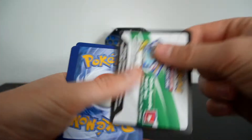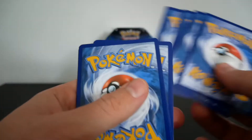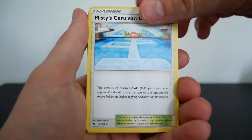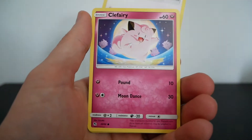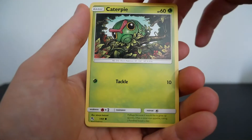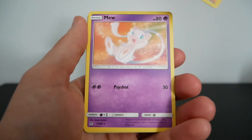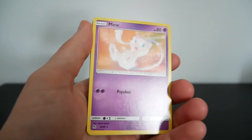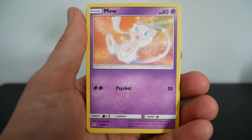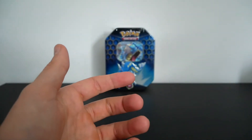Mew pack. Word on the grapevine is the pull rates are supposed to be better with the tins — I'm getting the impression they're not. Pack three: Fire Energy, Metapod, Magmar, Misty's Cerulean City Gym, Eevee, Clefairy, Psyduck, Ekans, Caterpie, a Reverse Holo Giovanni's Exile, and for the rare a Mew non-holo. I've already pulled this rare, so I'm going to throw that in the doubles competition — I have no intention of keeping a double non-holo.